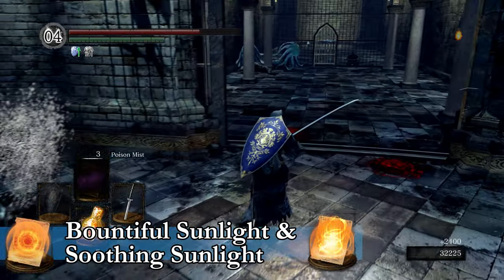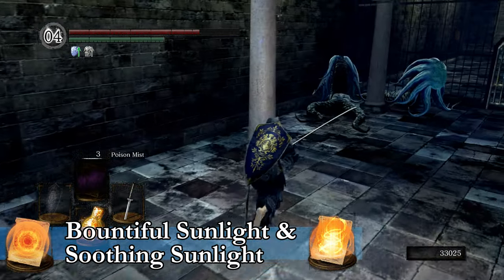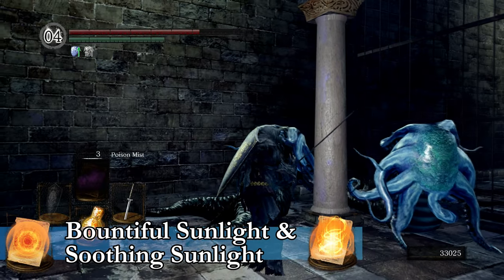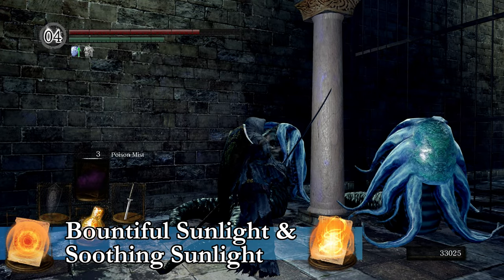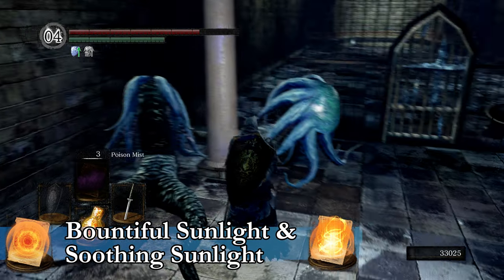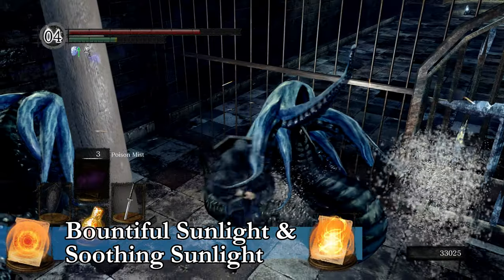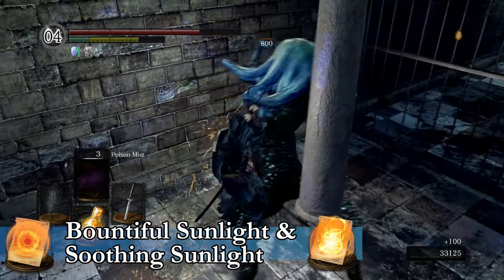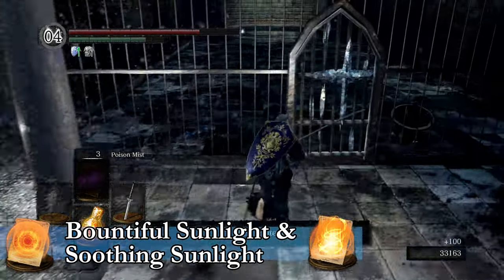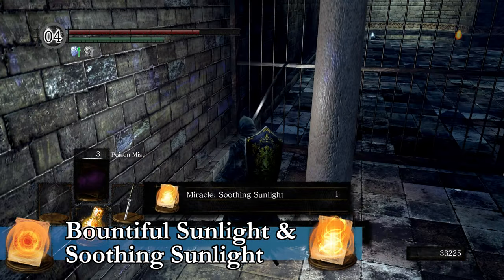First up, we have a twofer: Bountiful Sunlight and Soothing Sunlight. Each one dropped from one of these two piazzas found in the Duke's Archives prison, right near Big Hat Logan's cell. They won't aggro to you — you can sit and listen to them weep if you'd like — but one drops Bountiful Sunlight and the other drops Soothing Sunlight, so be sure to kill these. They're kill-once enemies, so they won't show up again after you loot these miracles.